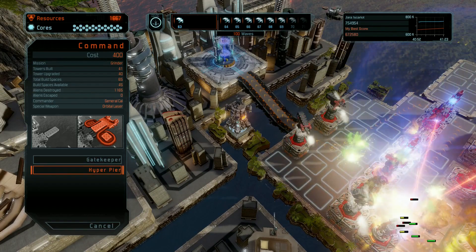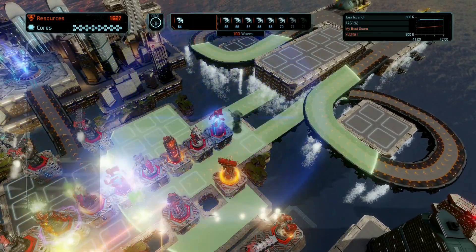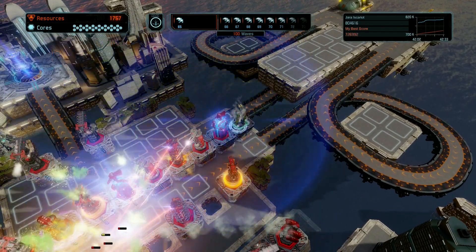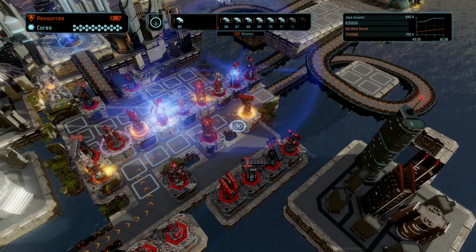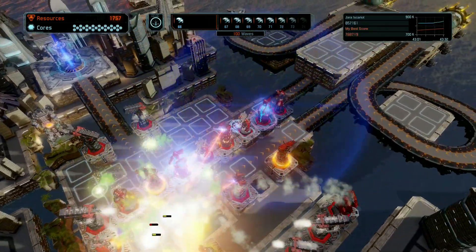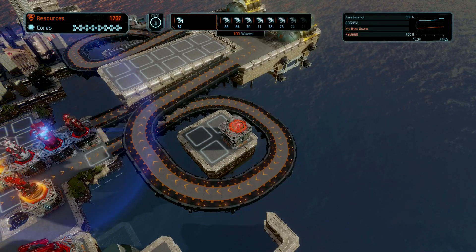I went in here earlier — I can pay 400 resources to lift up this area, and then the path gets much longer. I can put the tower here and you can see now they have to go all the way around. Okay, I'm on wave 66. I'll put some things over here — put a temporal to slow people down.